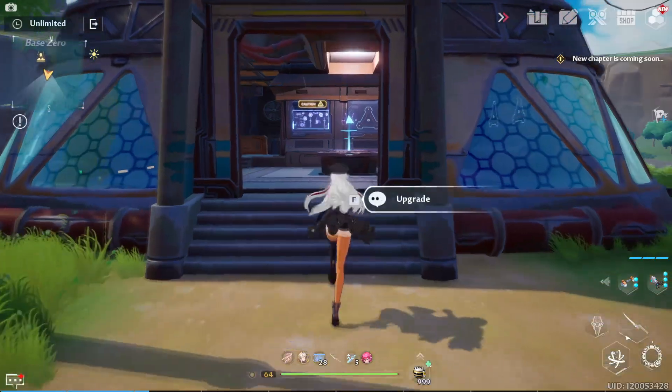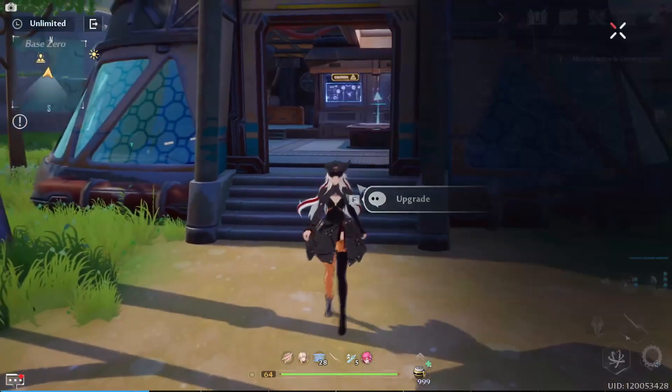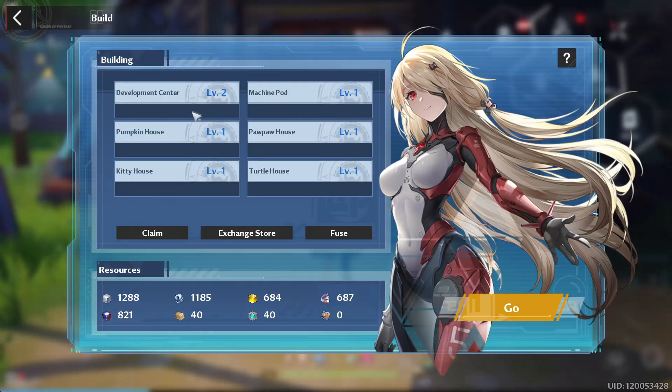Starting out, you do want to have your developer center at level one. After you get your developer center to level one you can start upgrading other buildings. Keep in mind you can never have another building higher than your development center. My development center is level two, so I can't take any of these to level three until my developer center is level three.